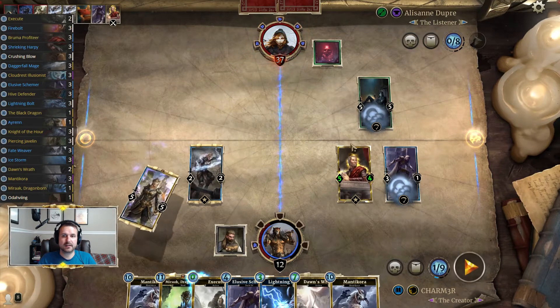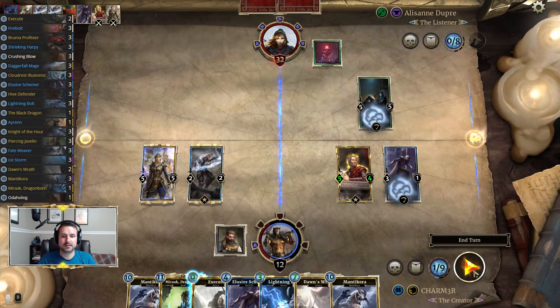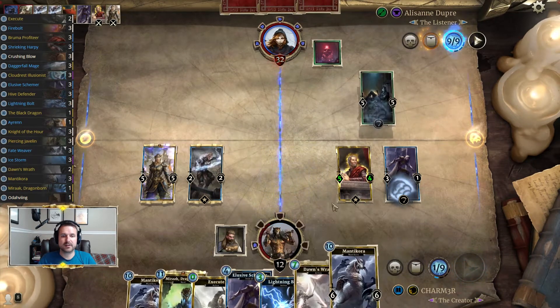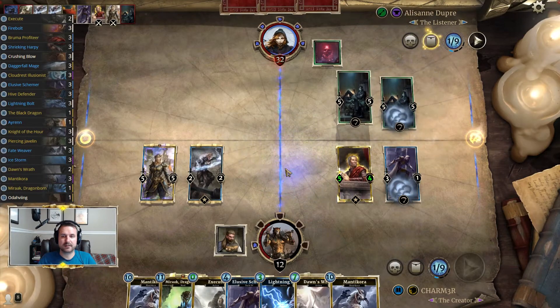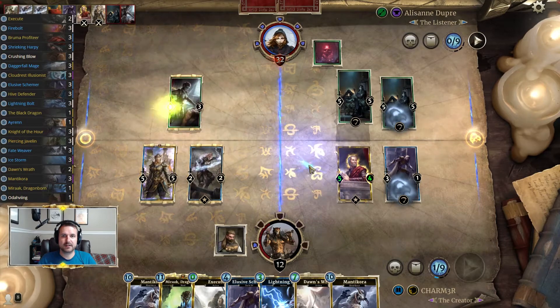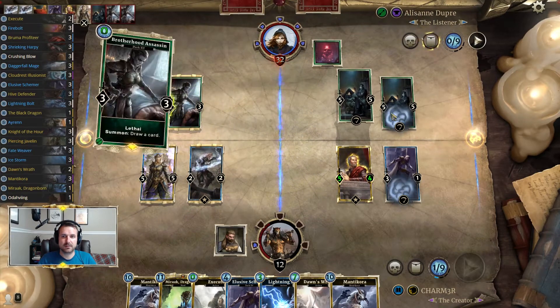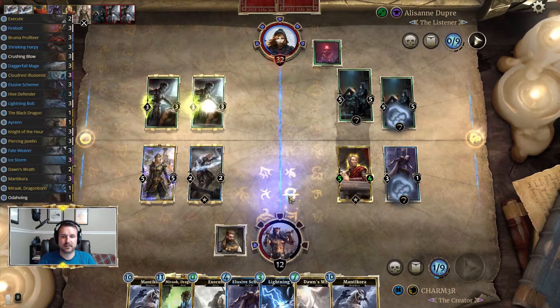Sadly not much we can do to protect this if he wants to take that trade. But we do have Manticora online next turn and Mirak the turn after. Also not necessarily the end of the world — I would really like to Mirak one of those just because we would like to get the discount draw.